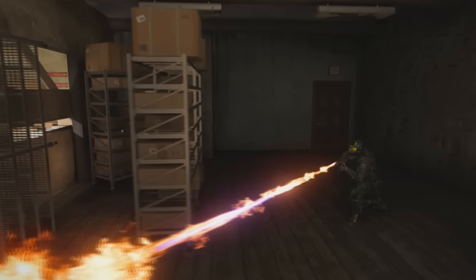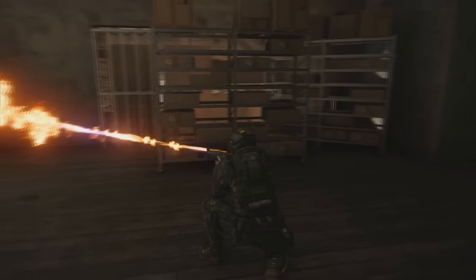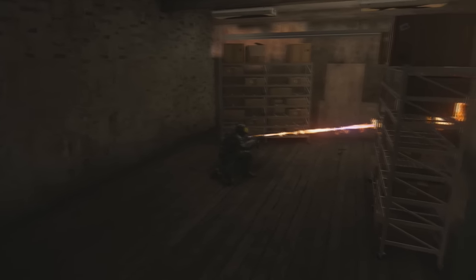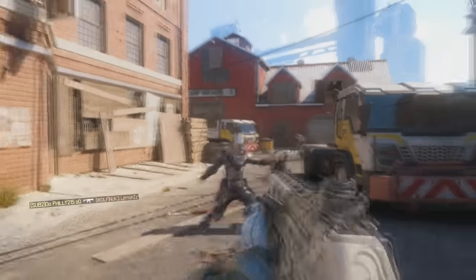What's up guys, it's Ovali215 here and today I'm going to show you a new secret room on the map Fringe in Call of Duty Black Ops 3. The three things you're going to need to do this glitch correctly are a care package and a guardian scorestreak, along with people on the enemy team.